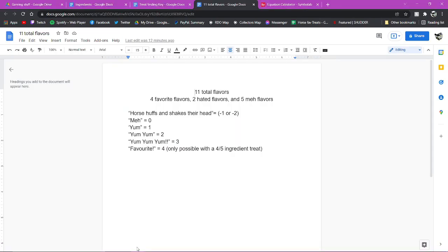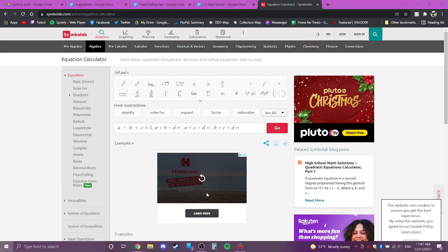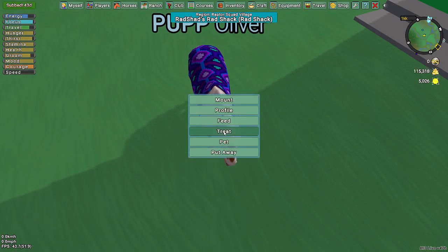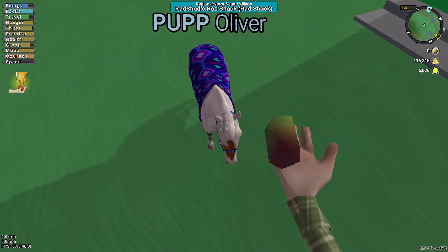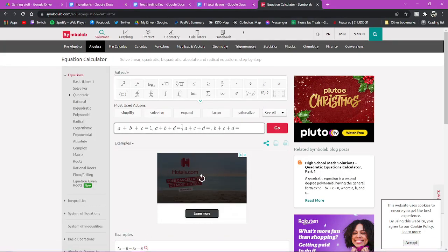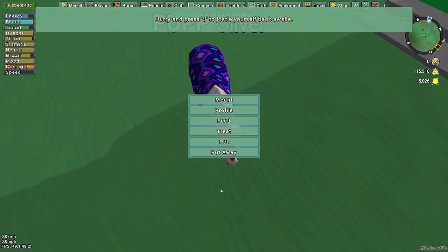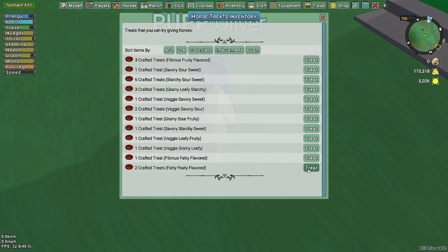We're going to go in-game and go from one through four. The first combination is fatty, fibrous, flavored. I'm going to go up to Oliver, go to treat, and find fatty, fibrous, flavored. I got one yum from that, so that equals one. We'll go back to our equation calculator and type in one.